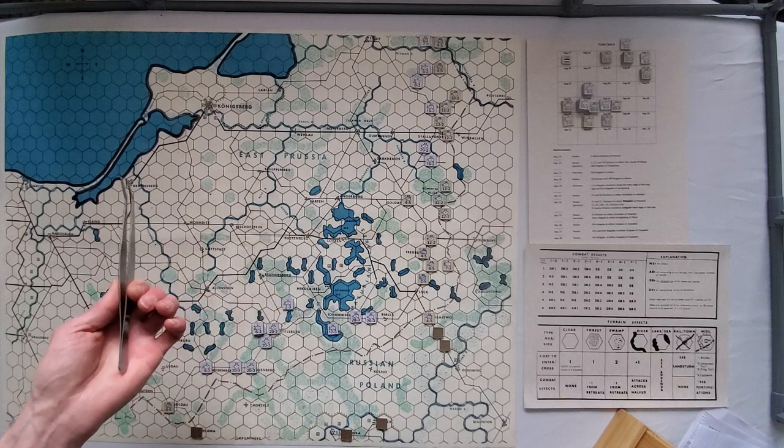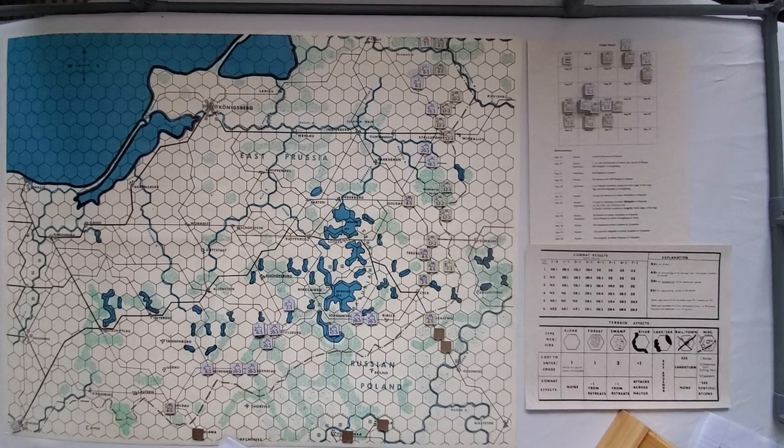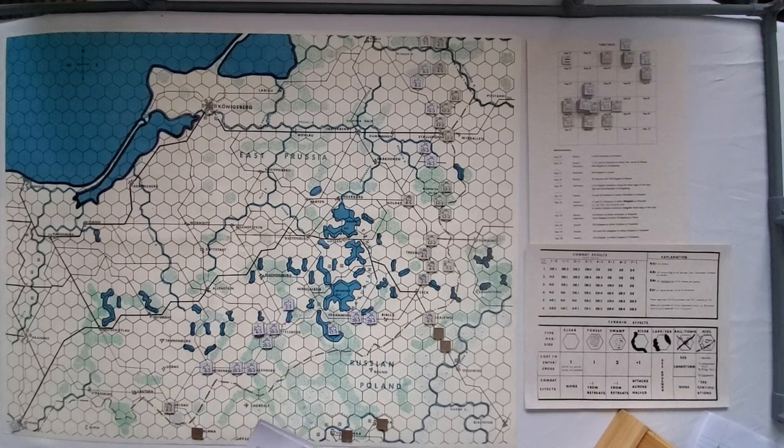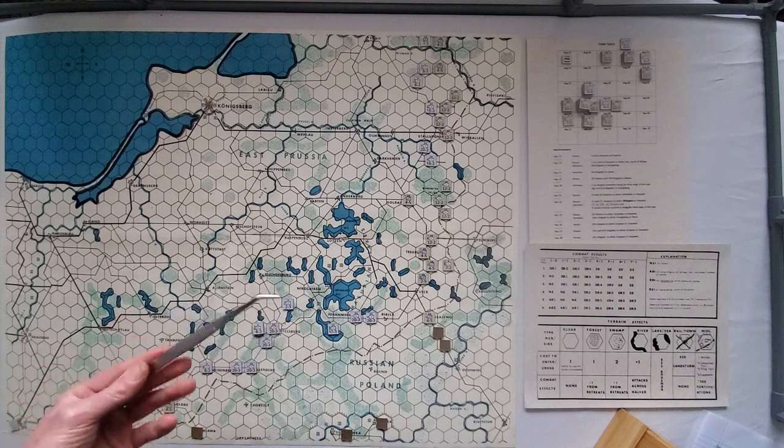Rail movement allows units to go up to 20 hexes, which is pretty substantial. You have to stop when you enter an enemy zone of control, and you're not allowed to move from one enemy zone of control to another. Units moving by rail may not pass through or end their move in an enemy zone of control, and may move no further that turn. Units may not engage in combat in the same turn they move by rail. Thank god I reread these rules.